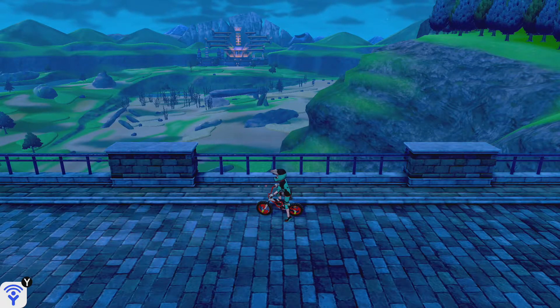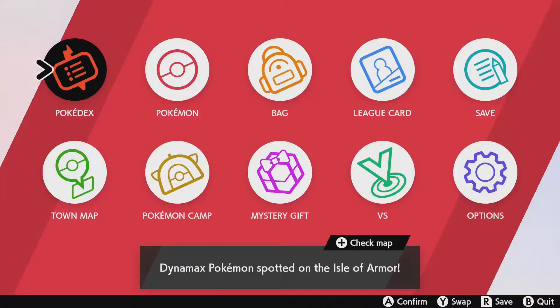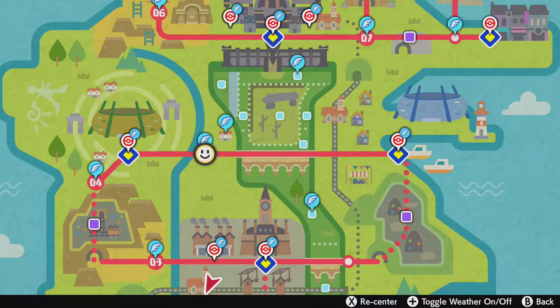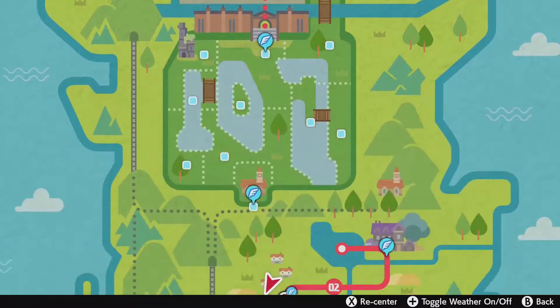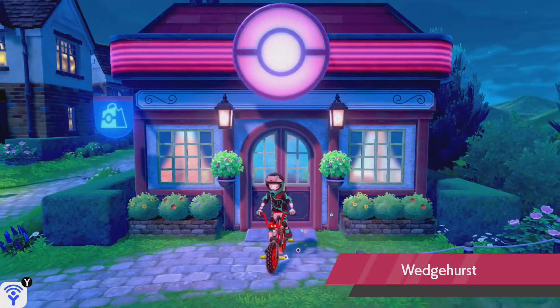Unfortunately I'm a little late to the party, but we're gonna get it going here. The first thing we have to do — we've got the Crown Pass — and we have to go to the Wedgehurst station, just like we did with the Isle of Armor DLC.